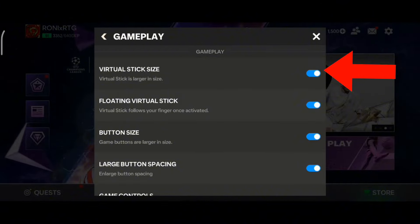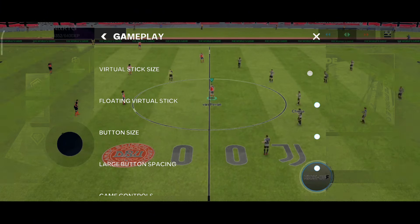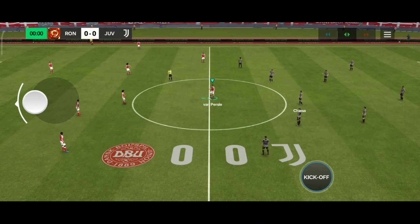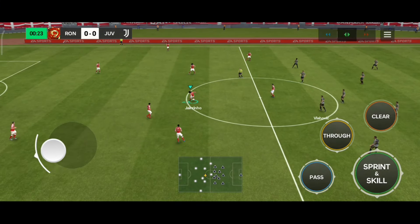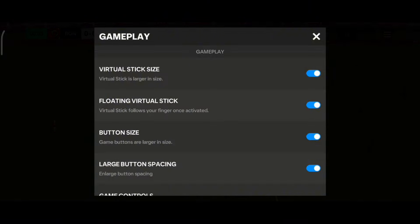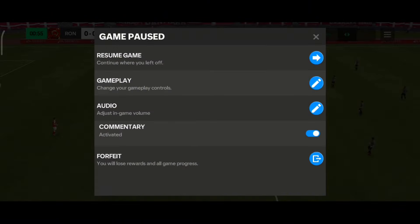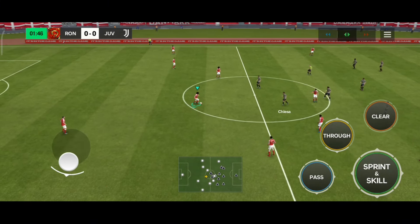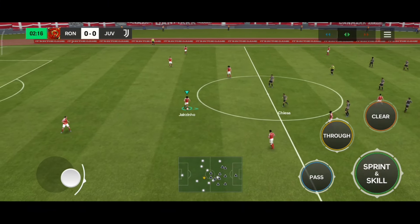The first setting is virtual stick larger size, which I have enabled. If you enable this setting your joystick size will be bigger. Using a larger virtual stick or joystick helps you control your player more swiftly while attacking or defending, compared to using a smaller virtual stick. If you disable that option the virtual stick or joystick size becomes smaller, making controlling your players more difficult.